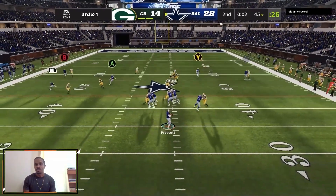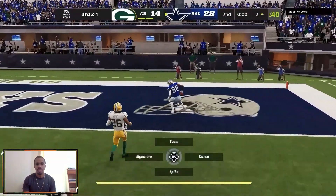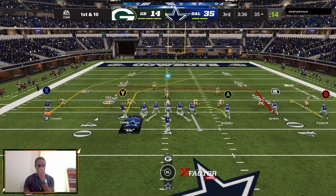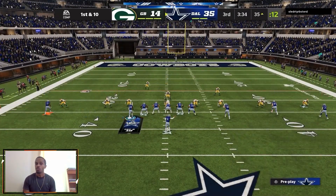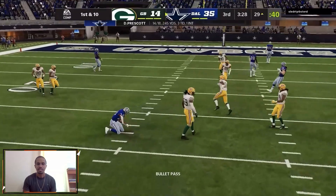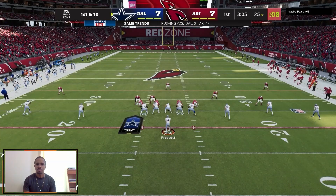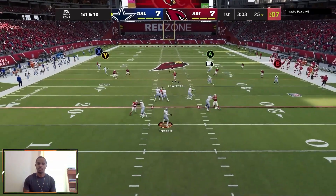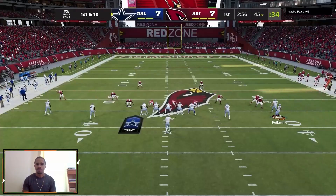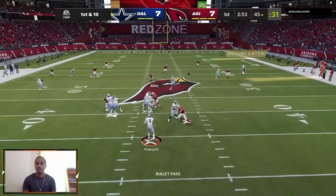Here we see a mismatch with CeeDee Lamb — he's been trying to use everything down low because we've been running a lot of drags at him. So we're going to shoot CeeDee Lamb over his head, and before he can react, we're already gone for the touchdown. This double post setup is one I really love — I'm putting Coop on that apprentice post and motioning CeeDee in. We have routes underneath we can hit as well. Before this game I went into the lab and decided to start throwing the corner route against the single high safety.